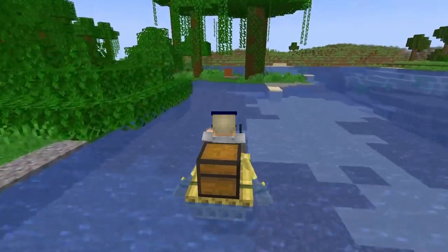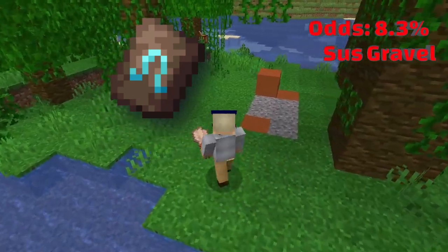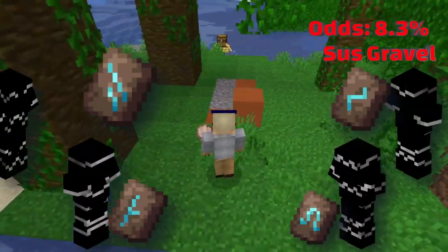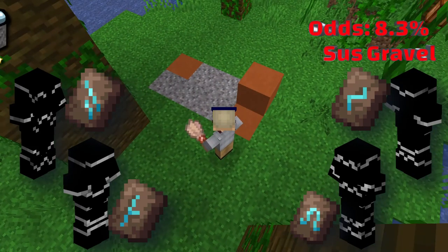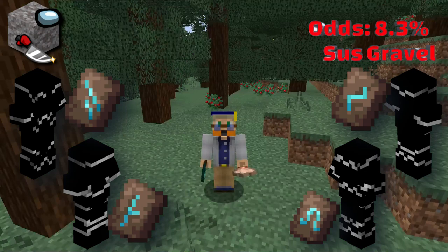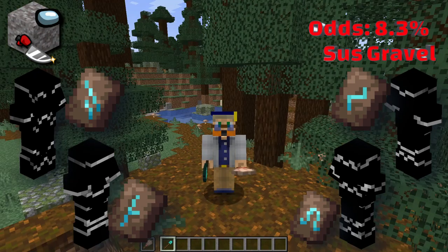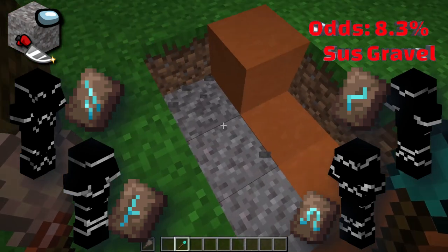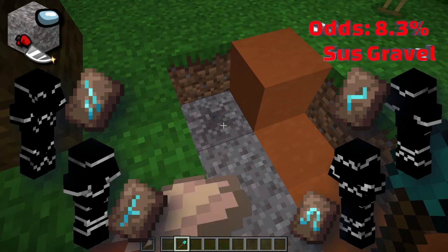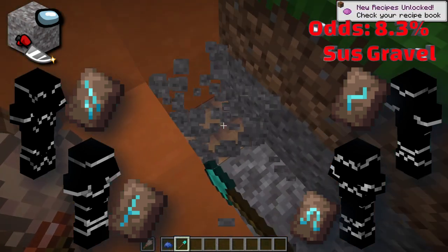The next four smithing templates — the Wayfinder, Shaper, Host, and Razor armor trims — can all be found using archaeology in trail ruins. You're looking for hard-to-spot terracotta and suspicious gravel in biomes including Jungle, Taiga, Snowy Taiga, Old Growth Birch Forest, Old Growth Pine Taiga, and Old Growth Spruce Taiga. Get a brush in your offhand and a shovel in your main hand and start digging through the structure. While you're there you can also find several diamonds, any of the seven pottery sherds, and even the new relic music disc.